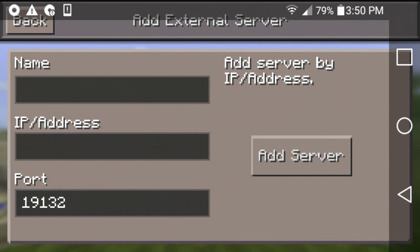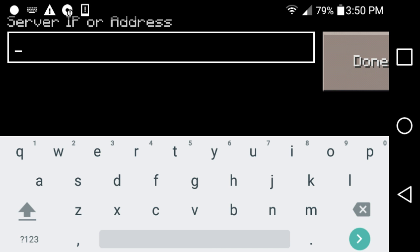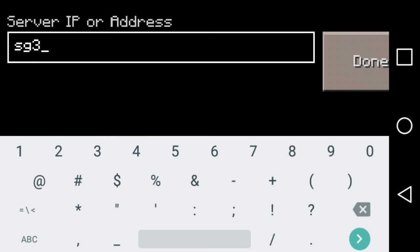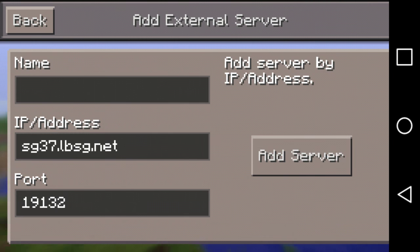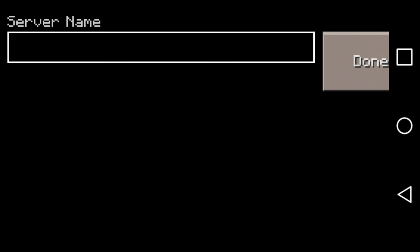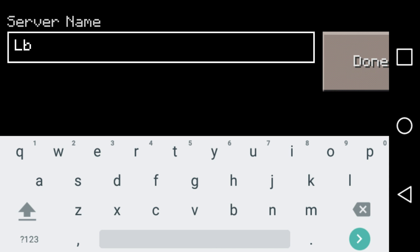It's gonna take you to 'Add External Server.' Type in the IP address. Since I'm doing Hunger Games, it's going to be sg.sg37.lbsg.net. You're gonna hit 'Done,' leave the port the same — don't change it. Name it anything you want; I'm just gonna name it 'lbsg.'